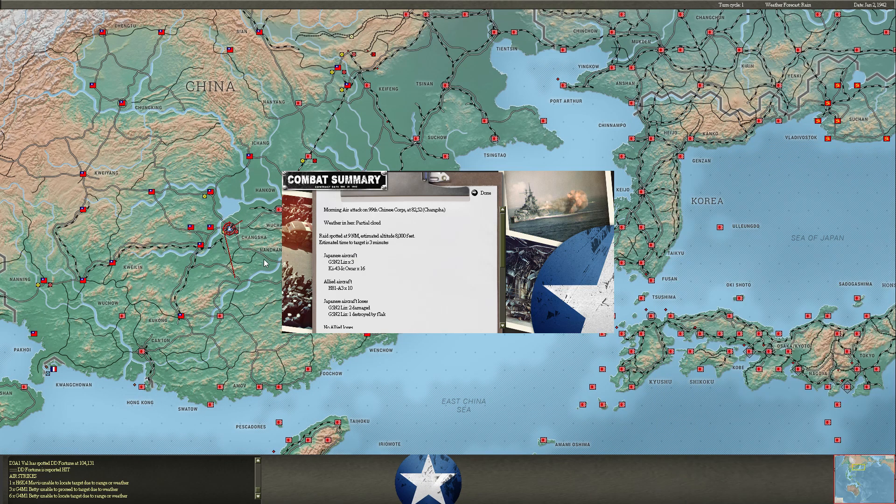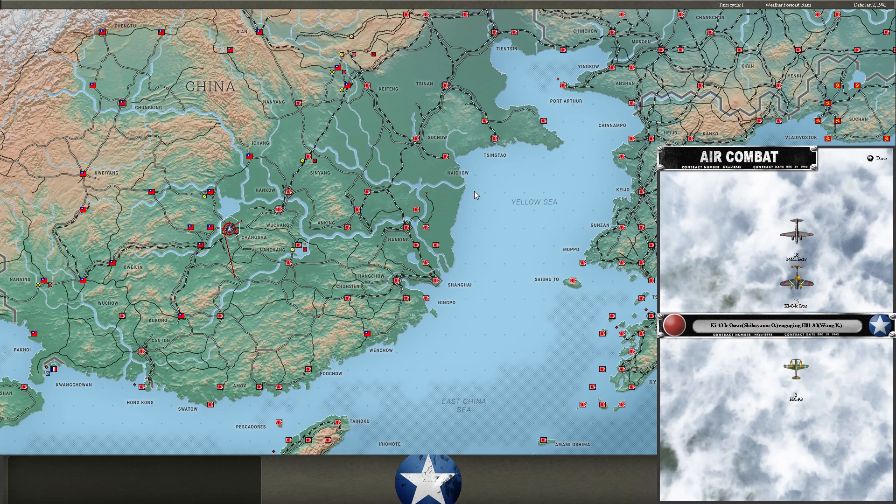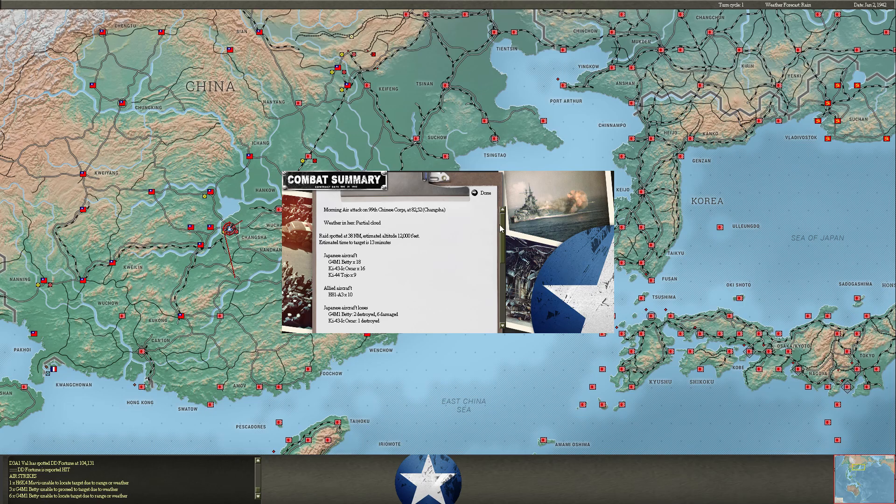Sadly, lose a Liz to flak there, but do disable a couple squads at Shang Tsar. His H-81 A-3s are doing some damage to my CAP here, and they do get through to two of my Bettys, taking some out. Lose an Oscar, and two Bettys just do light damage to the hex.